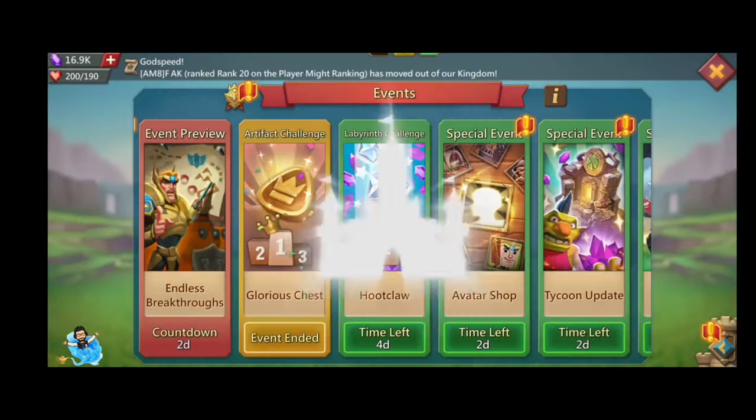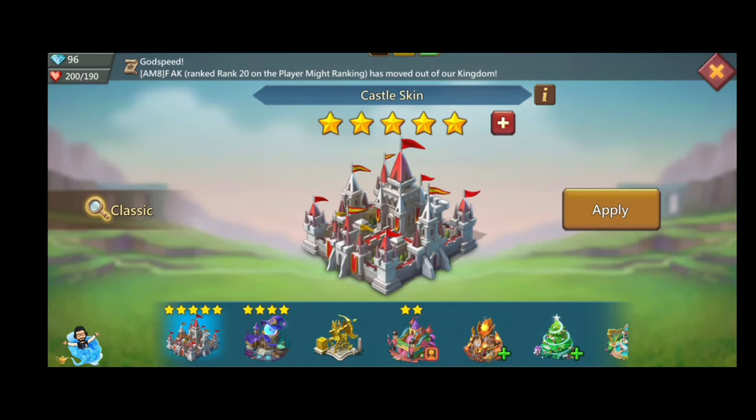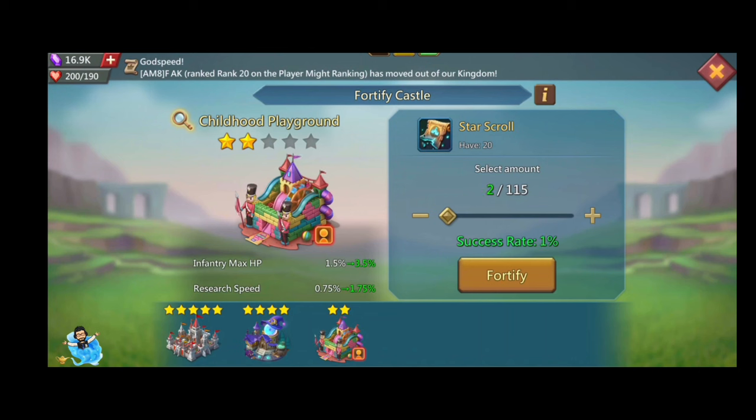I claim 10 star scrolls because I have to first claim the first tier, then go to the second tier. That brings my total to 18 star scrolls, and I use all 18 so I can put some stars on my castle.